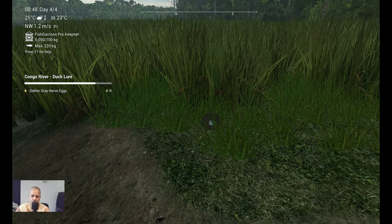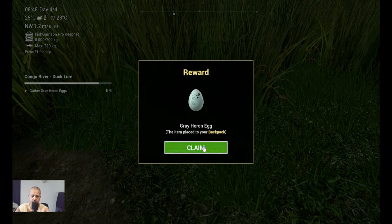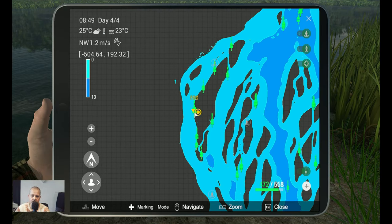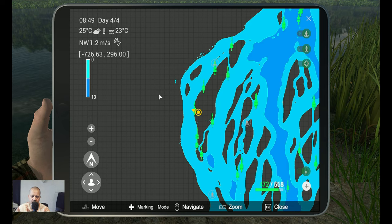All right, egg number five — let's get it. Very nice. As you can see we got a marker again, and this time it's over here: minus 505 at 205.95. Let's go to the next egg guys.